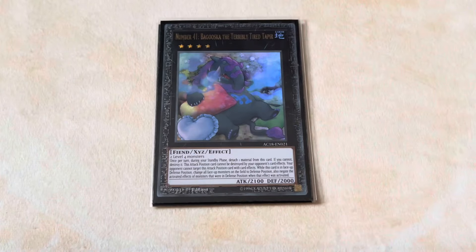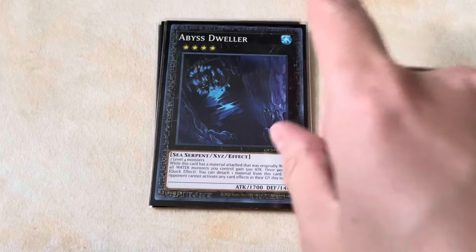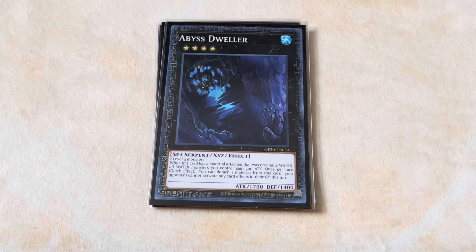For the other rank 4s, we play one Number 41, Baguska the Terribly Tired Tapir — this is just here for insurance against Droll and Shifter. One Abyss Dweller: this deck always has a bunch of fodder on field, typically level 4, so I figured why not throw in an Abyss Dweller. So many decks currently revolve around the graveyard — you've got decks like Yubel, Snake-Eye, Tear, and so many others that just auto-lose to this card, so I figured I might as well include it.